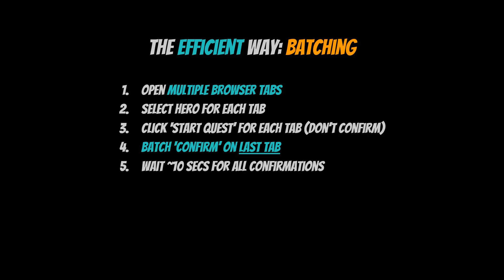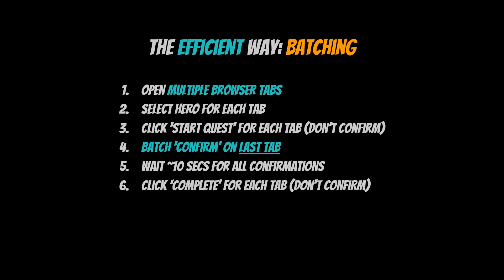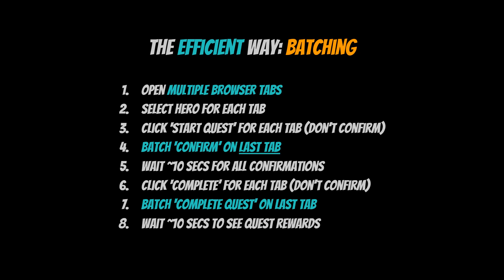Then all you have to do is wait for all the confirmations to be completed. That is when you can click on the Complete button for each tab. At this point, do not click the Confirm button on the MetaMask plugin — I will show you how to do this later on, but just keep that in mind. Once you get to the last hero on the last tab, that is when you want to batch complete all of the MetaMask transactions. And then finally, all you have to do is wait for the transactions to be completed, and that is when you will see the quest rewards.